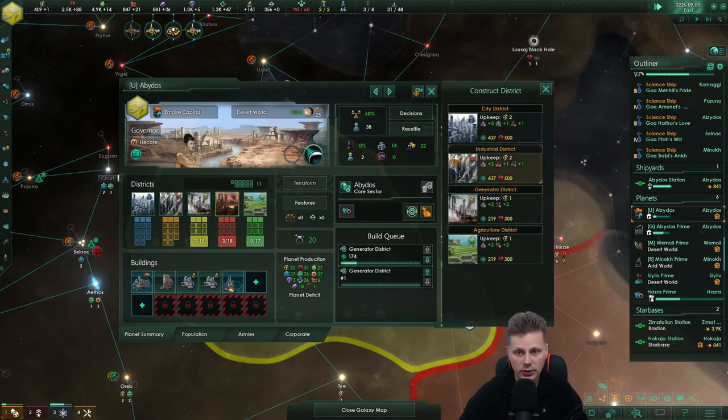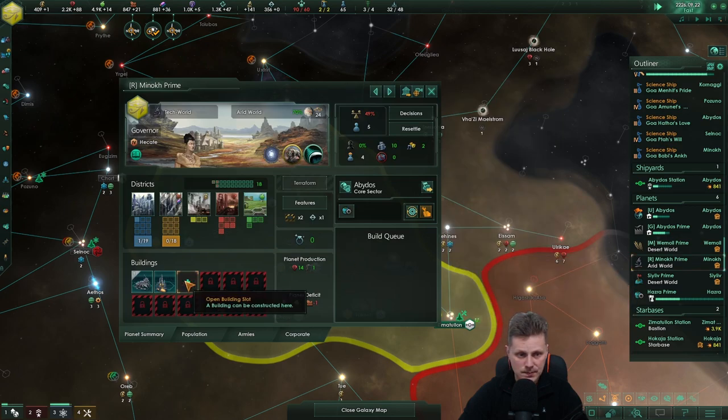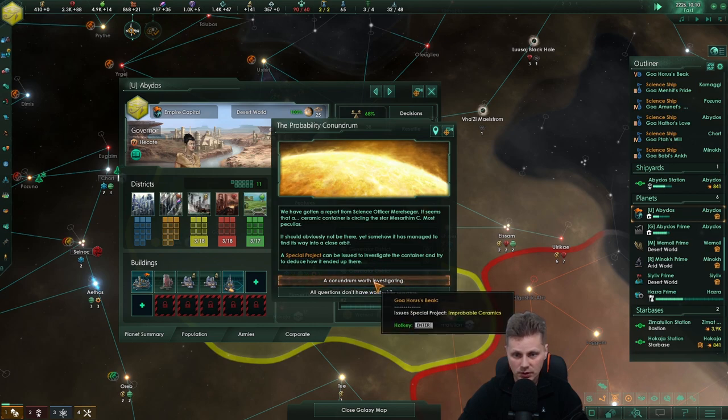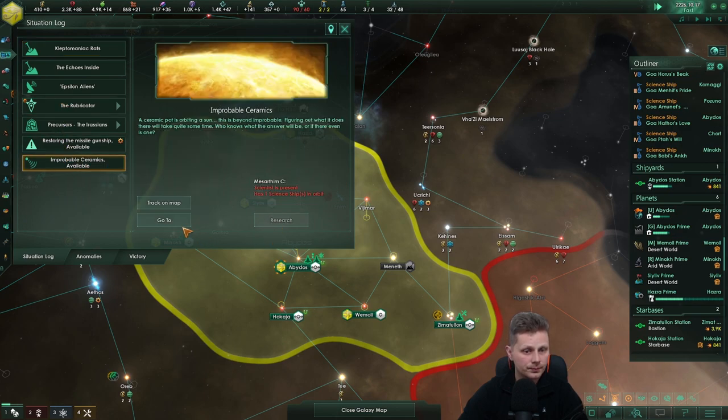Replace you with another generator — actually, we'll just do three of them. No more mining on this planet. Five pops. Special project — let's keep all of them.